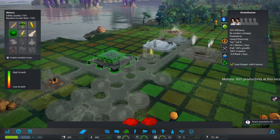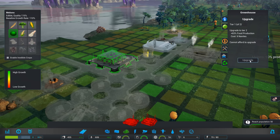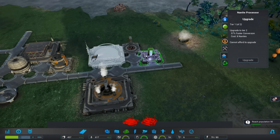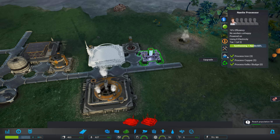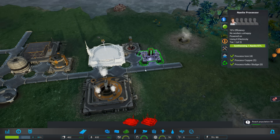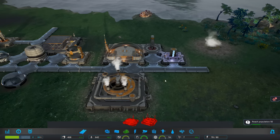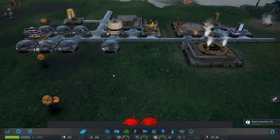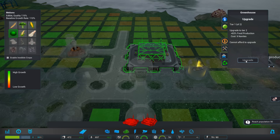Let's use potash in there - we could even upgrade that. Nine nanites, so maybe not. We need to get this finished. Oh, it is finished - what am I talking about? It's working, processing already. Now we're going to start having people come in, three at a time - that'll be fine. Let's upgrade that.